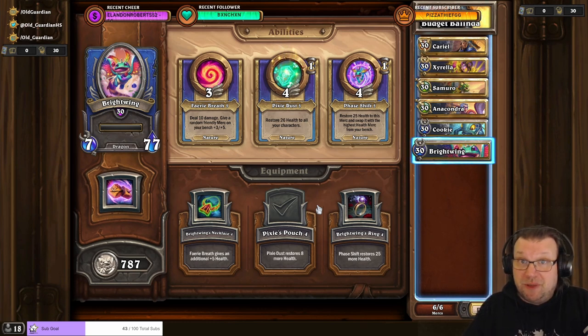But if you don't have an AoE healer — none of them are rare — then Cyrella, Samuro, and Anacondra is able to do this bounty. And this is what it looks like.